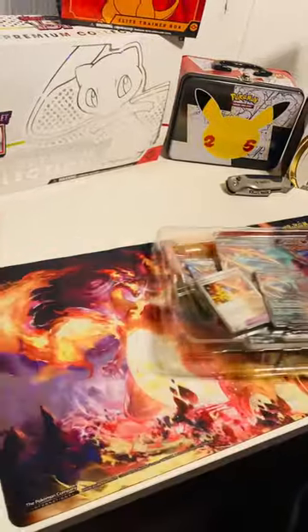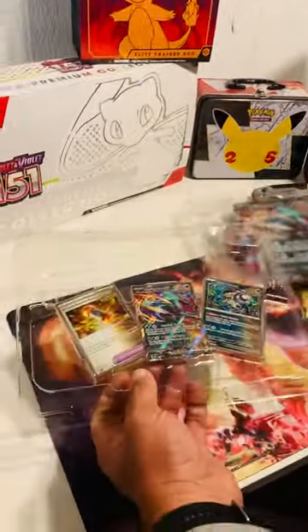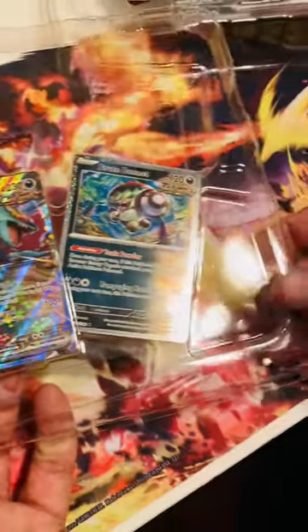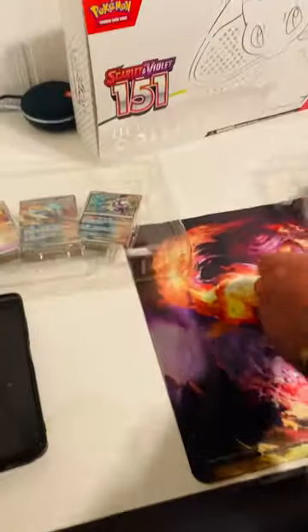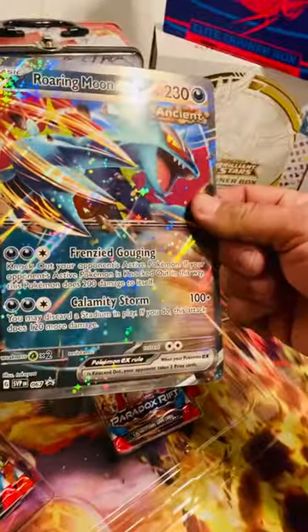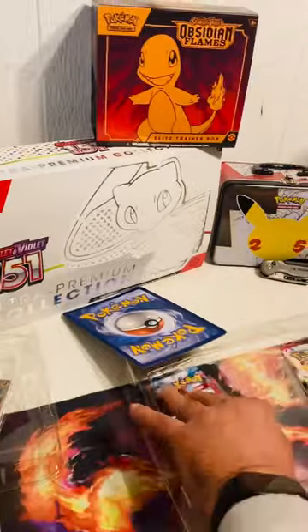So this is what it looks like. The promo is an Ancient Energy capsule — pretty cool artwork — Roaring Moon EX and Brood Bonnet. And then our dragon card of Roaring Moon EX, pretty cool.